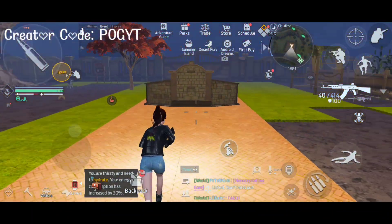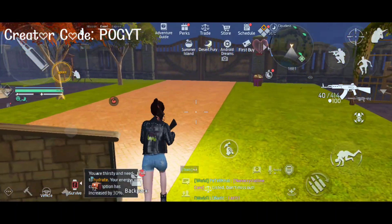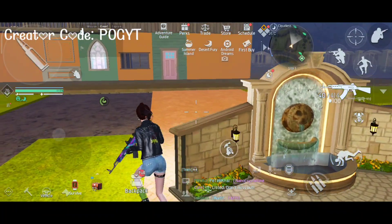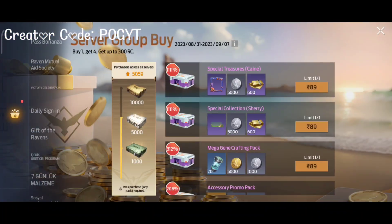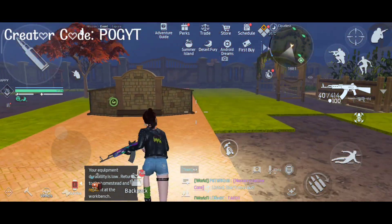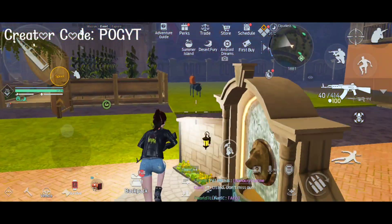Before going to the video, please use the creator code above and get some rewards. The code is P-O-G-Y-T. Go to Perks and type in the creator code. That's the simple step — please give a little support from your end.